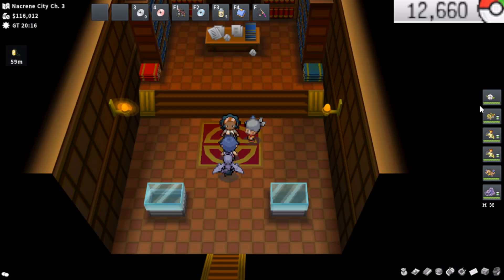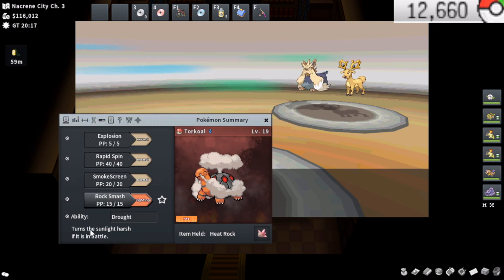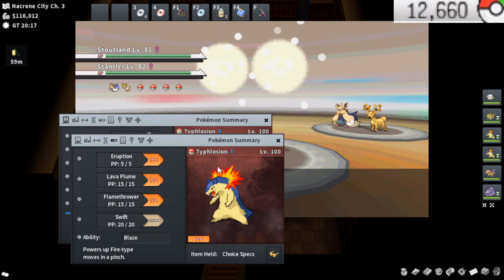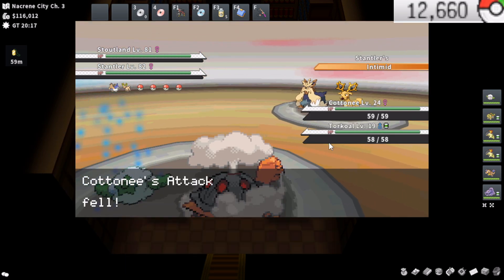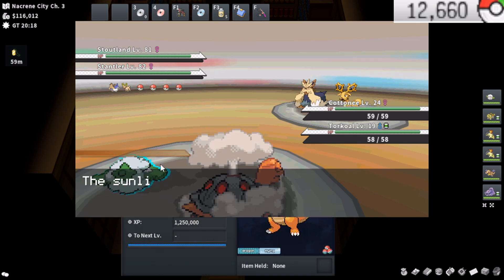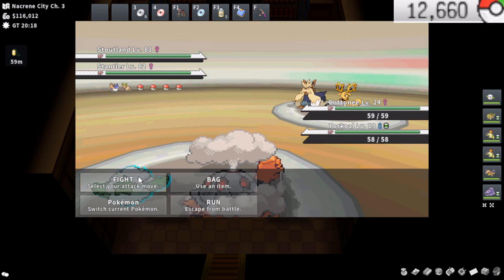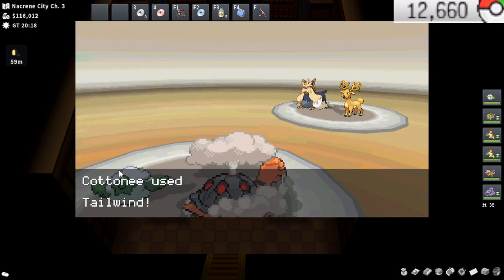If you know the general strategy, pretty much most people do. You set up Prankster Tailwind with Cottony, set up Drought and have Explosion with Tortle to set up Sun, then bring in double Typhlosions and just absolutely go to work. If something has Flash Fire, that's the only issue you can really encounter. Usually you can bring in a Surf Dragonite to clean it up. I'll show you guys the first battle really quick, and then I'll just spam through as many gyms as I can.